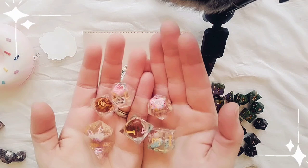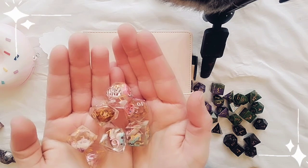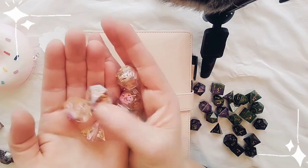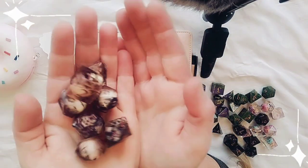These dice have little polymer clay doughnuts set inside them. I've used pink and orange to give a nod to Dunkin' Donuts, which isn't a thing in New Zealand but is in lots of other places, so I used pink and orange for the numbering on these dice.